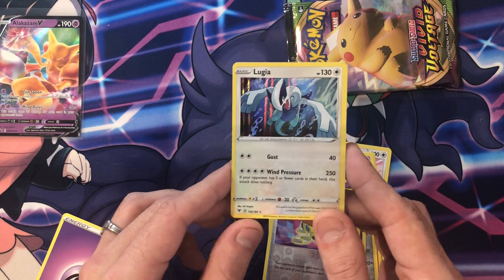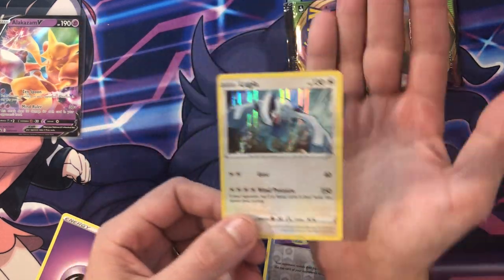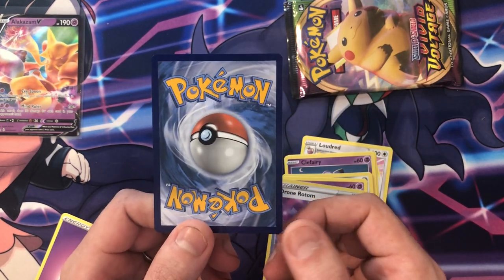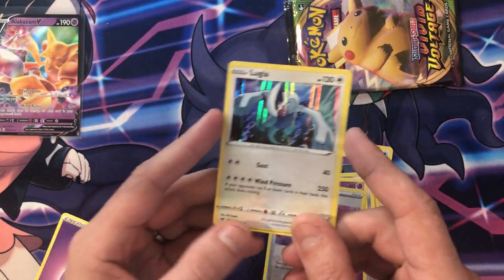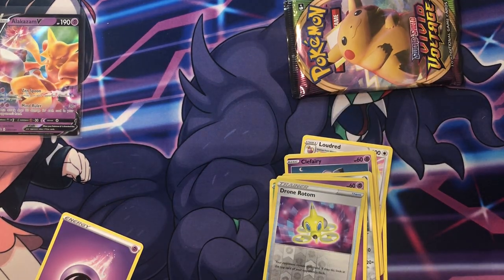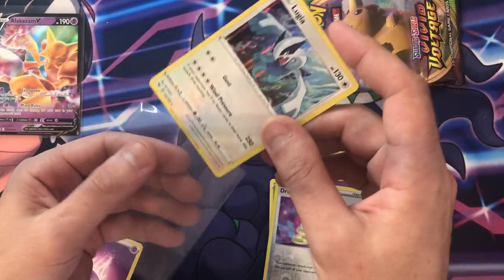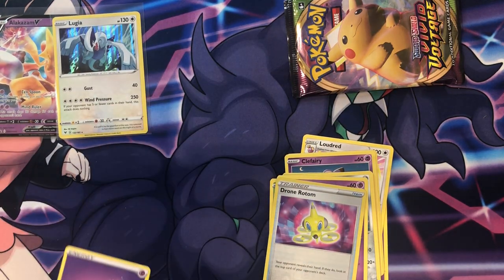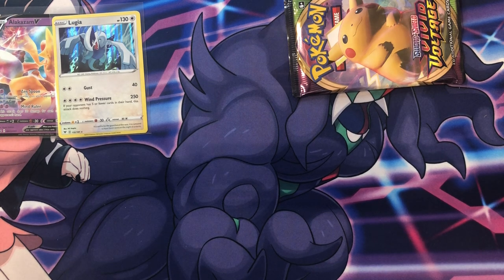Hey — it's poorly centered but it's a holo Lugia! I just pulled the Japanese version of this in the Astonishing Volt Tackle Japanese set, so this is awesome — it's our first hit of the day. It's a little off-center, much skinnier on the left side than the right, but it's still a hit. Everybody loves Lugia — it's like my favorite Gen 2 Pokemon. Let me grab a sleeve for it.